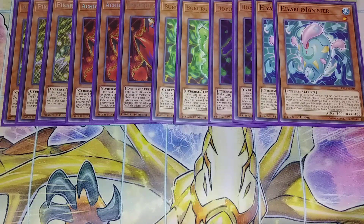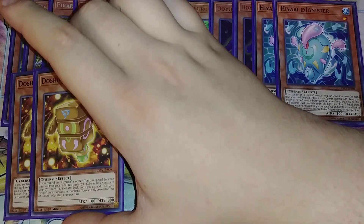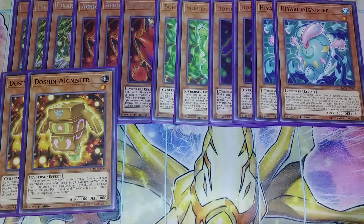We play two copies of Doshin. Doshin is really good because if you control an Adignister monster, you can special summon this card from your hand. And you can target a Link monster in your graveyard, return it to the extra deck, and if you do, you get to add an AI Love Fusion from your deck to your hand, which is really good to be able to add your AI spells and traps directly from your deck.